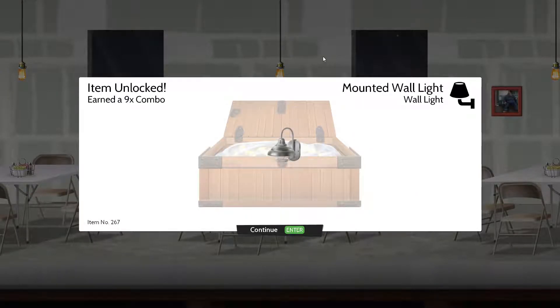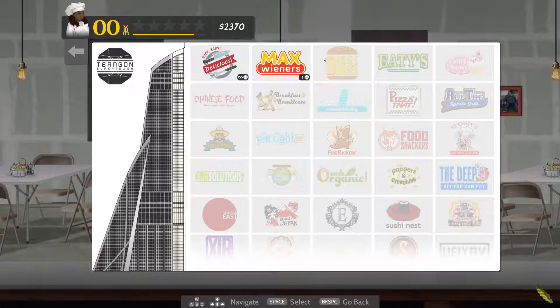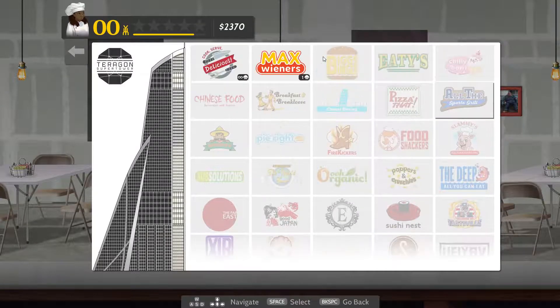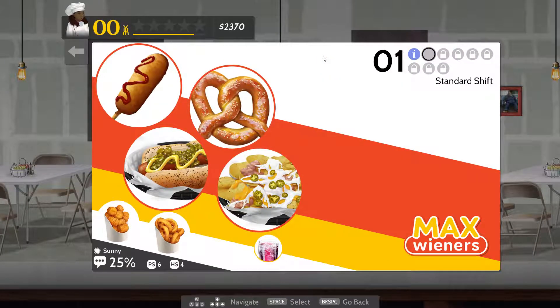We opened something — a mounted wall item unlocked, a 9x combo, a 10x combo. So that's Cook Serve Delicious in a very dramatic way. Let's go over to Max Wieners and try that out.